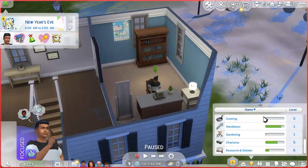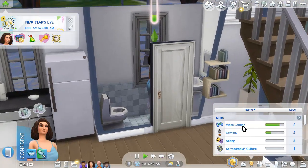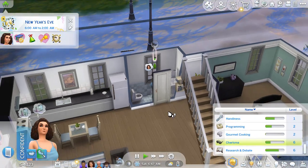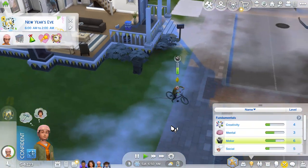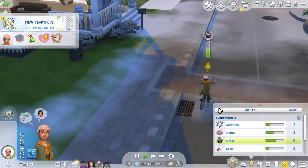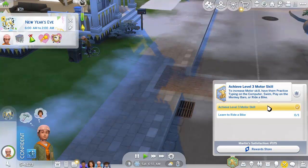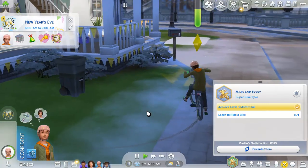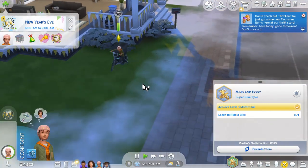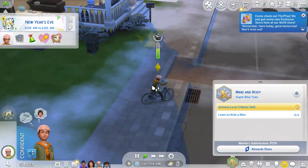I'm just invisible so something kind of went wrong there. We can gain this one and do another reset immediately, which is really nice. We can also reset some logic skill too. I think the motor skill is already completed, which is really something. I kind of remind myself of learning to ride too — I didn't ride for a long time but I think I actually have good technique.